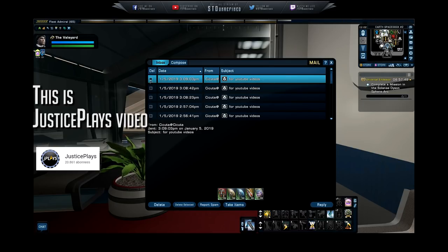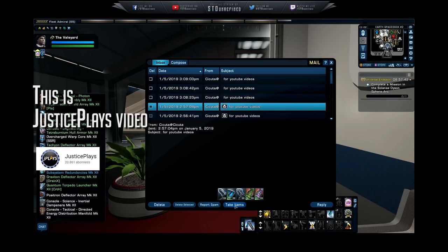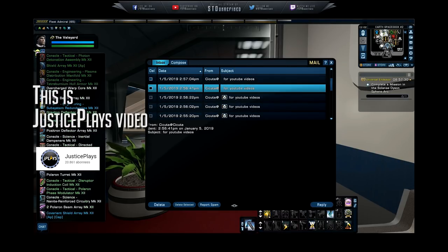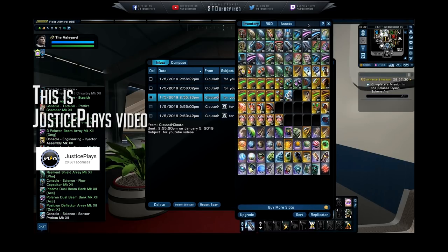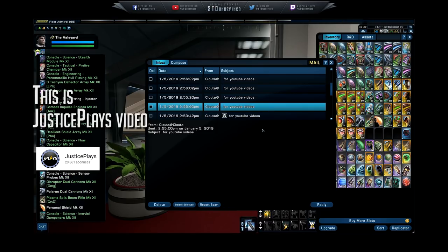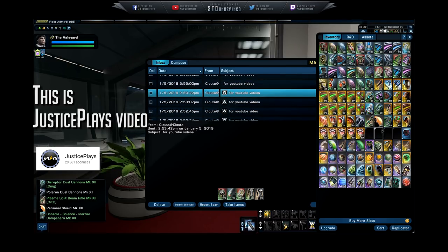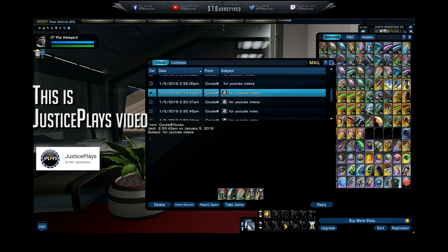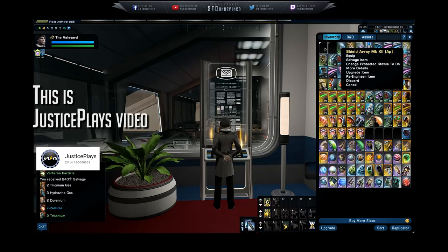Take items, click take items — oh yeah, my inventory is going to be full! I don't even know if I have enough room. Look at that — you said you didn't know if I'd have room, and I don't have enough room! My inventory is now almost full. So what I'm going to do is take just that amount for right now, and then I'm going to have to go through and salvage item by item. I wish there was a 'salvage all' option.